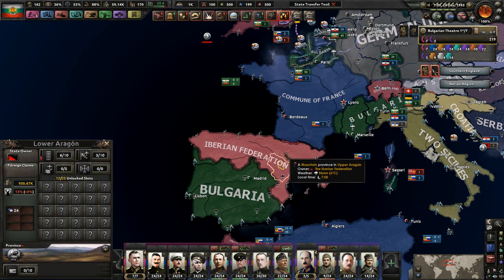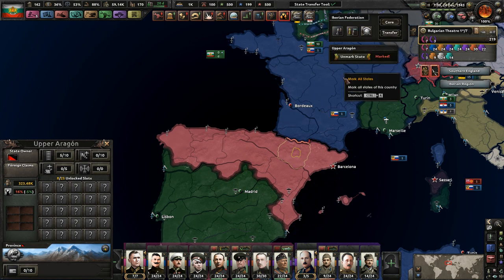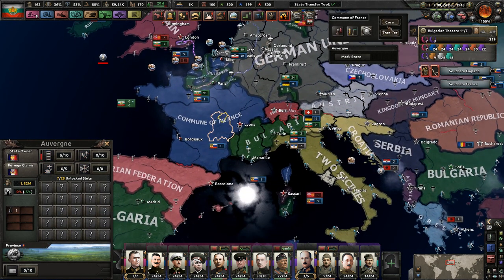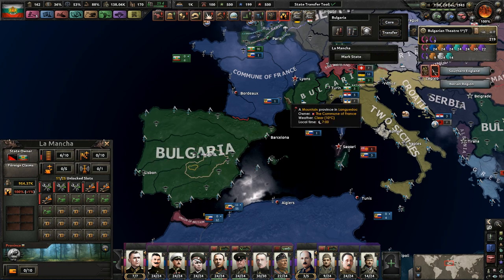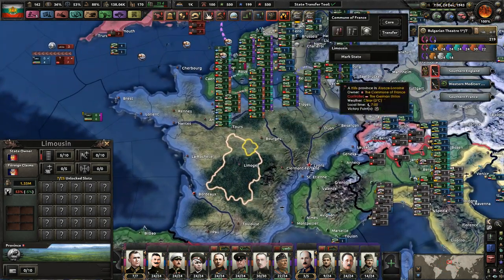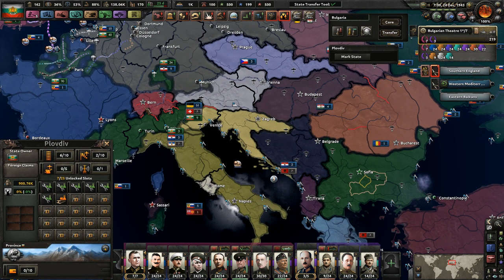See, this is the issue here. This is not supposed to be... I mean it's kind of cheating I will admit, but I can't occupy — like there's no occupy territory option. There's only core and transfer states.